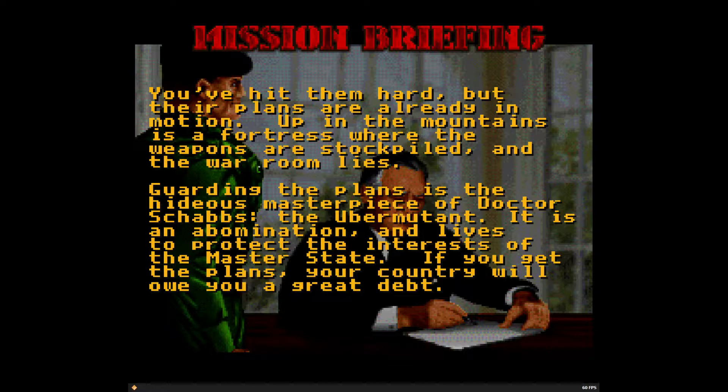We are starting Mission 4. You've hit them hard, but their plans are already in motion. Up in the mountains is a fortress where the weapons are stockpiled and the war room lies. Guarding the plans is the hideous masterpiece of Dr. Shabs, the Uber-Mutant. It is an abomination and lives to protect the interests of the Master State. If you get the plans, your country will owe you a great debt.